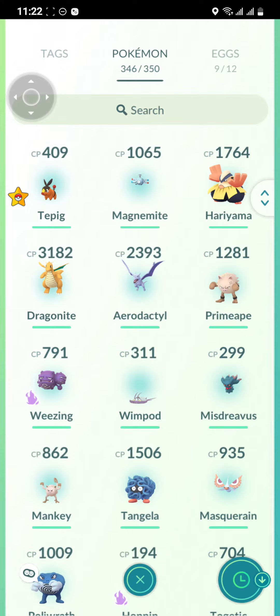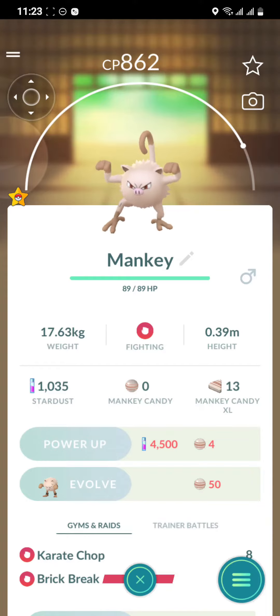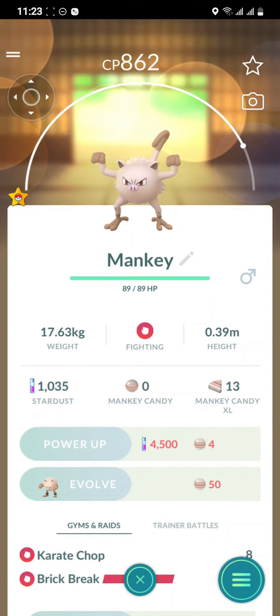As you open the Pokémon page, just select any Pokémon you want to check the level for. I'm selecting this Mankey. As you select it, you can see the CP right here, which is also known as the Pokémon level on Pokémon Go. So guys, that's how you check the level of your Pokémon.